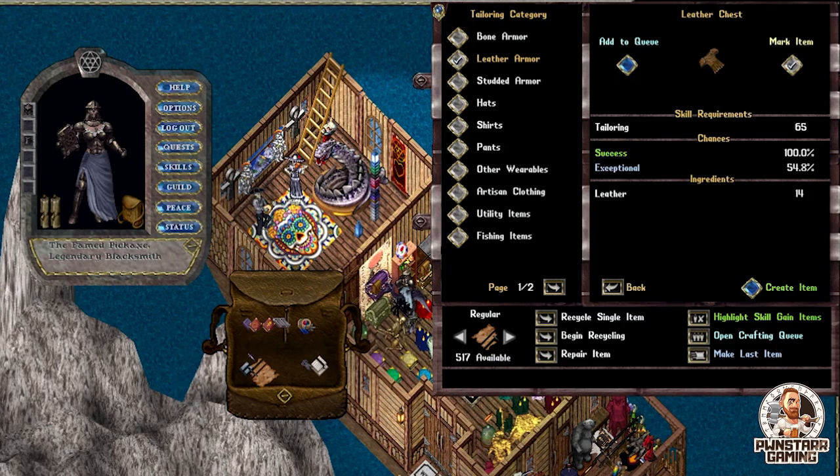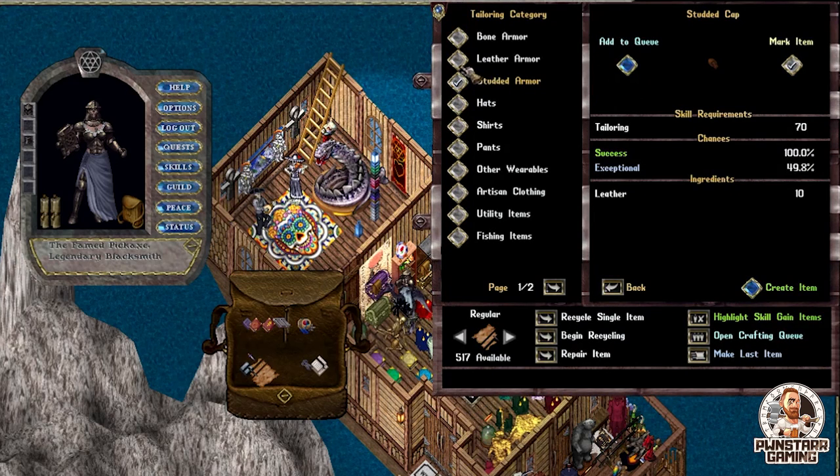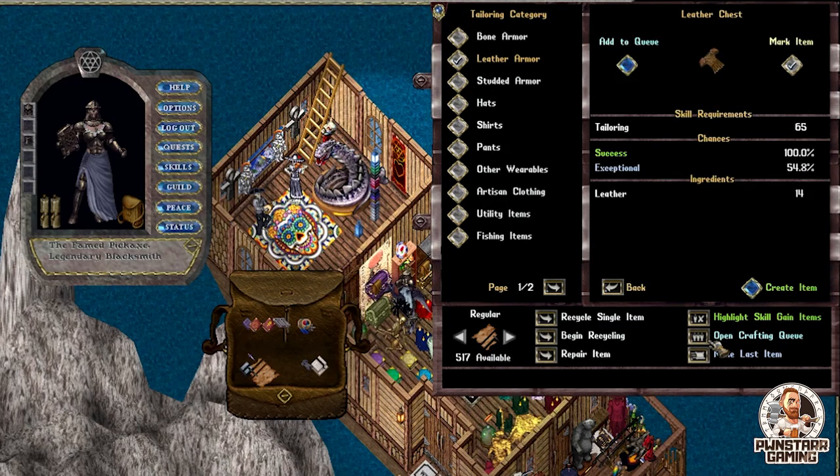In order to open up the crafting queue, there are two ways that you can do this. One is right when you click on, let's say, your tailoring kit. If you're on a tailor like I am — I'm on Pickaxe, which is my blacksmith and my tailor — I can click 'open crafting queue' here. Or with whatever item it is that I have selected, every single item when you click on this little scroll will have 'add to queue.' So in this case, we're going to go ahead and add a leather chest to our queue.